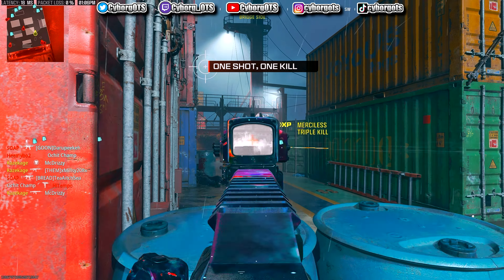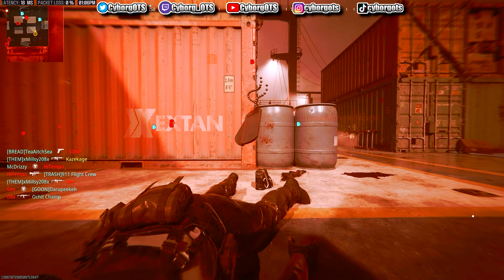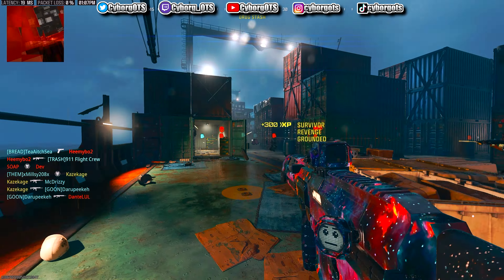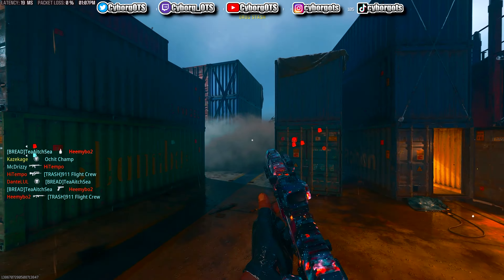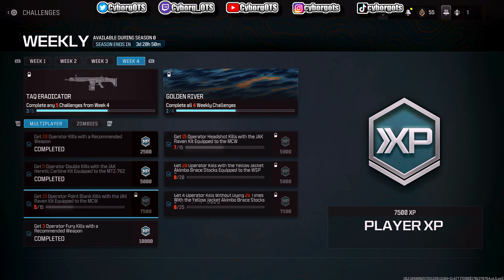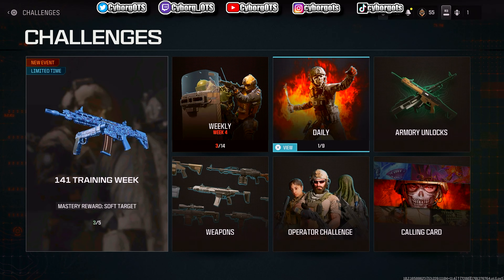I need headshots. Look at them spawning! Shipment on this game goes crazy - the spawns are so much more sticky in this game. I need point blanks still, I have five out of 15. I still need headshots as well with the same gun. So headshots and point blanks are what we're going for. I'm gonna be trying to slide into people.